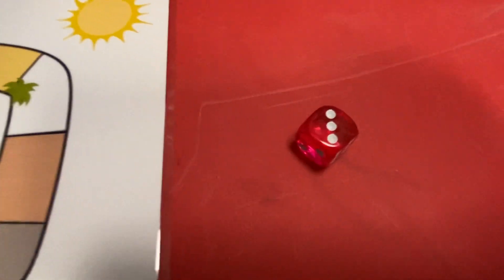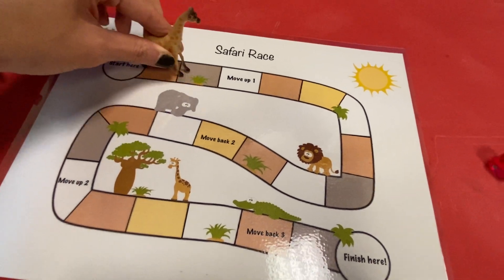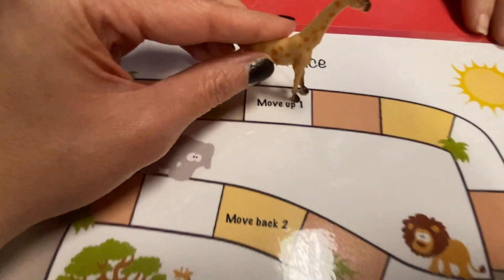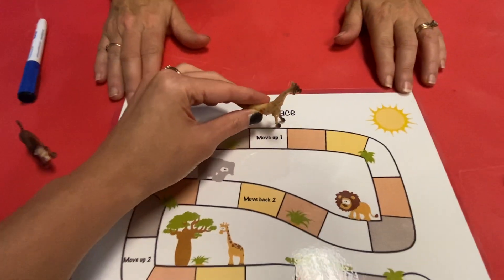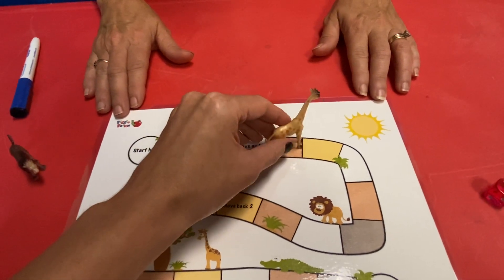We've got three dots — one, two, three. So I'm going to move my giraffe: one, two, three. Oh, there's something written on my little board there. It says move up one. Well, don't mind if I do!